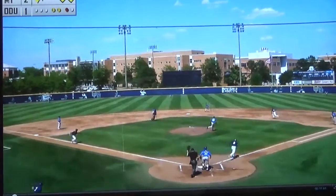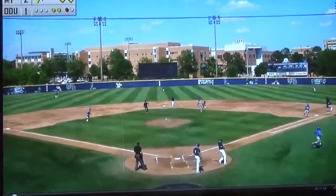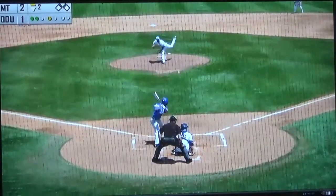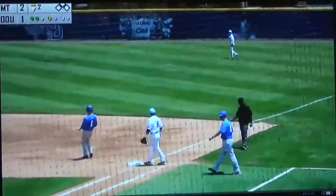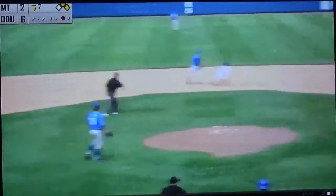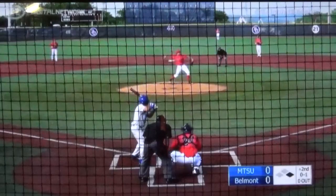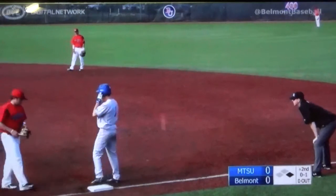Ground ball up the middle — could be two. The second baseman to first, and they do turn the double play. End of the first inning. A little more than the pitcher wanted to go with 20 pitches. Base hit — line drive through the right side into right field for Austin. Two on. Beam with a high chopper to third — they've got to try for two. Over to second, over to first, and they get out of it. Small ball here. Turn and throw to first base — back in time is Austin Dennis.